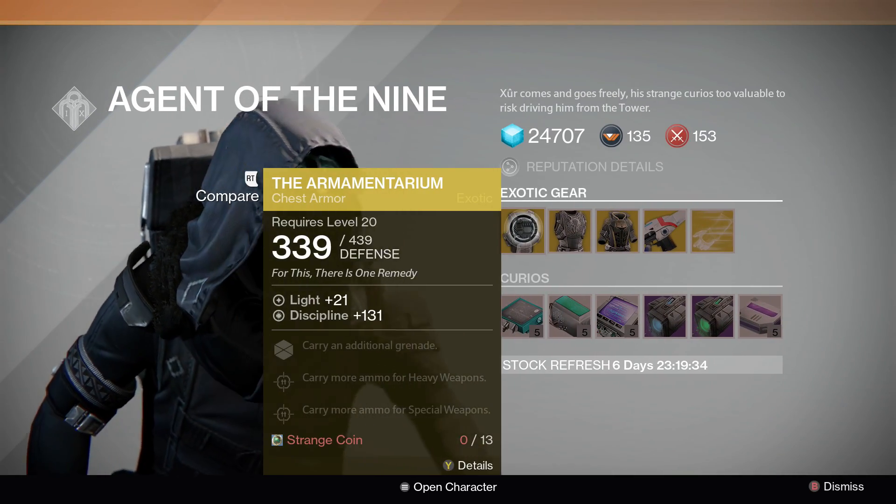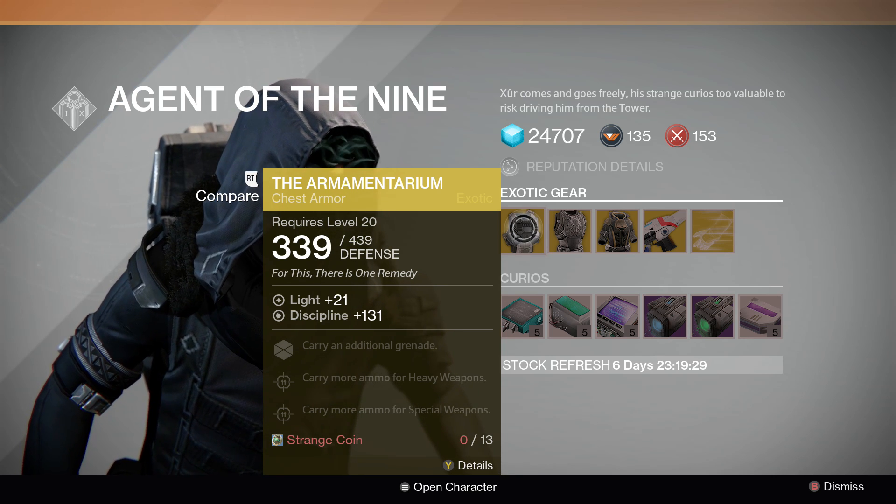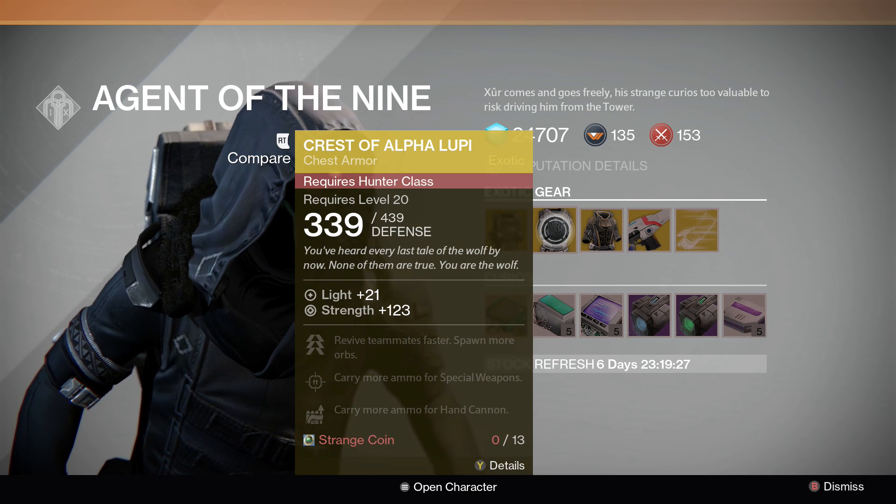Let's see what he's selling. To start us off we have a Titan chest armor called the Armamentarium: carry an additional grenade, carry more ammo for heavy weapons, carry more ammo for special weapons.